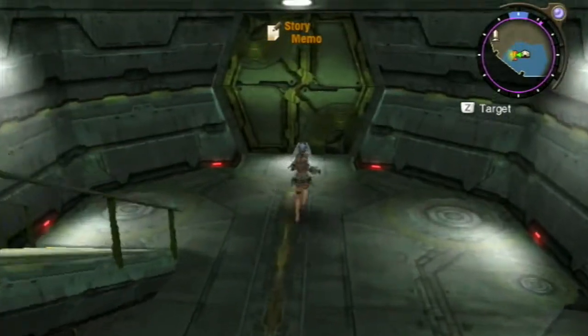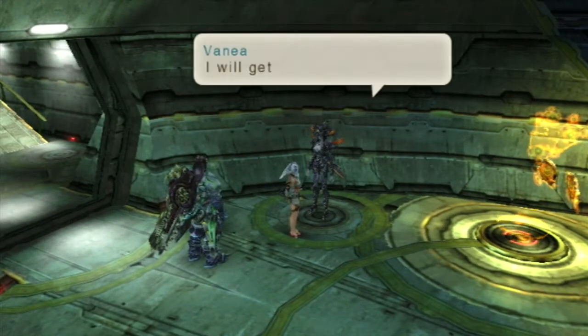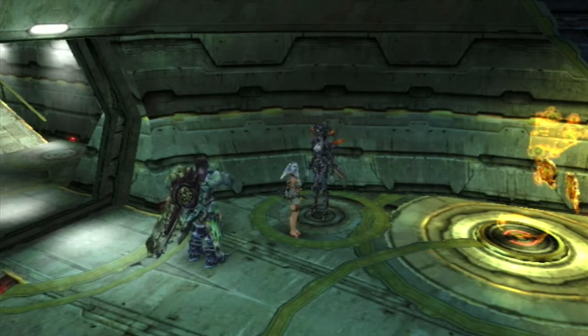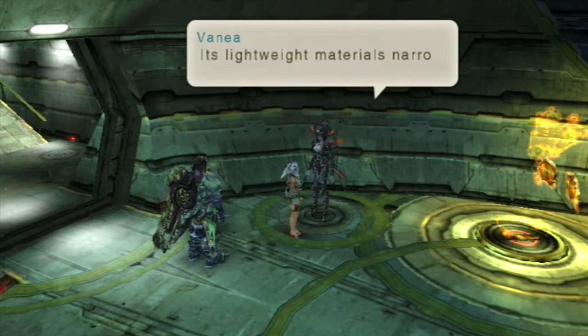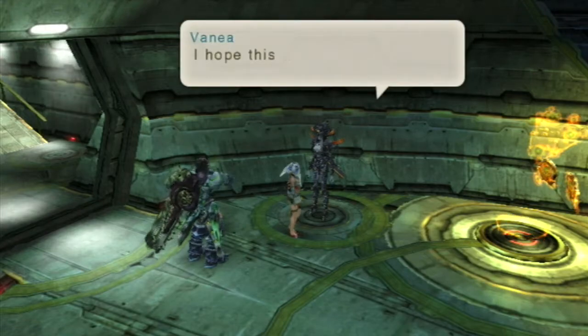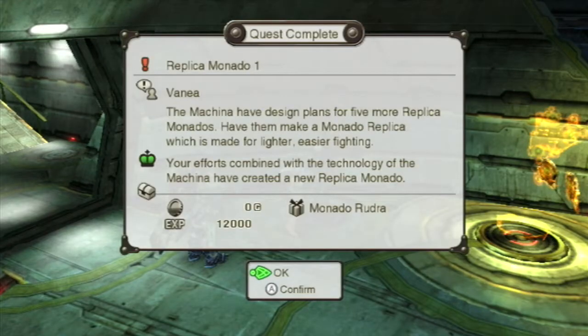Vanea: 'I see you have gathered the necessary materials. I will get to work immediately... I have finished the Monado. Rudra has been designed for attack stability. Its lightweight materials narrow the range of attack power, the damage is more focused, making it a reliable weapon. I hope this weapon gives you the strength and power to succeed.' And we have completed Replica Monado 1 — 12,000 experience and the Monado Rudra for our effort.